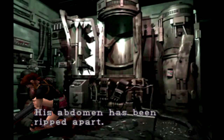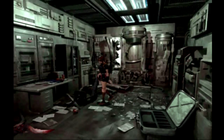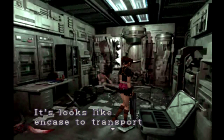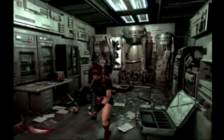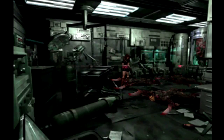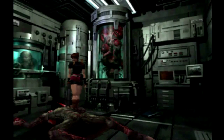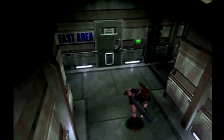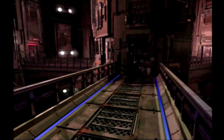Now, if you didn't get the machine gun — say you picked it up as Leon in the weapons storage room underneath the police station — then there will actually be a machine gun in here for you. But since we do have the machine gun, we get the clip instead. Considering all you have to do — kill the moth, enter fingerprints across two playthroughs, and kill three lickers — I don't really consider it worth it. But I wanted to show it off, and now I have extra ammo, so I might actually use the machine gun on the final boss.